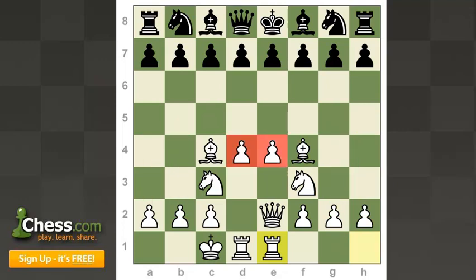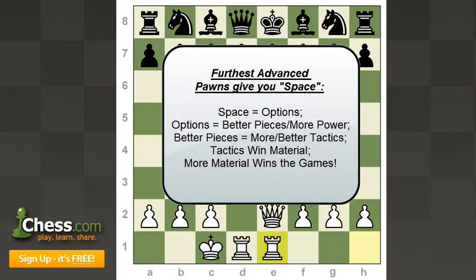If you have the furthest advanced pawns, either on the fourth or potentially even the fifth rank, you not only have more squares for your pieces, but you also are restricting your opponent's pieces, because otherwise your pawns would capture them. So whoever has the furthest advanced pawns has a small space advantage. What is space? If you have more space, your pieces have more options. More options lead to more powerful pieces. More powerful pieces potentially give you better tactics. More tactics potentially win material, and it's much easier to achieve checkmate and basically win a chess game when you have more material.